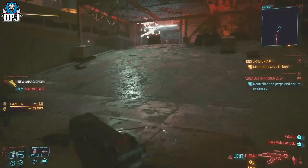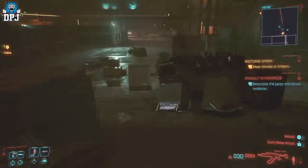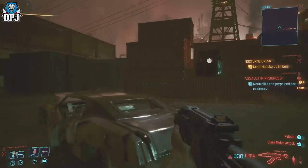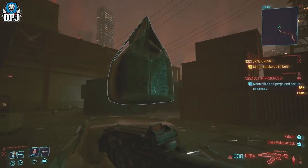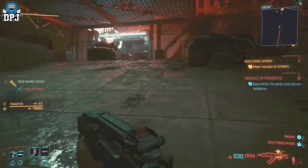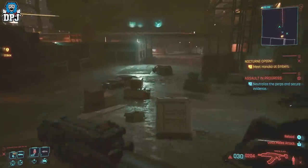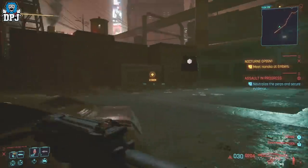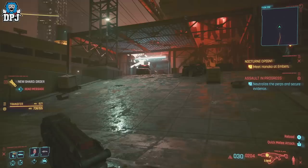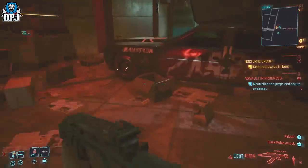What you'll notice is a bag appears right here. Loot the bag, take all, then run over here and run back down to the bag — and voila! There's 621 eurodollars. Absolutely ridiculous. And that is more or less the glitch, the exploit. I'd reload the game until you get as close to a thousand as you can.